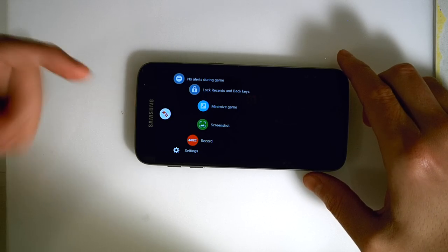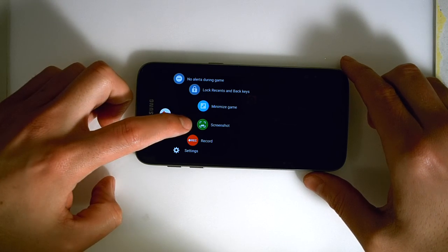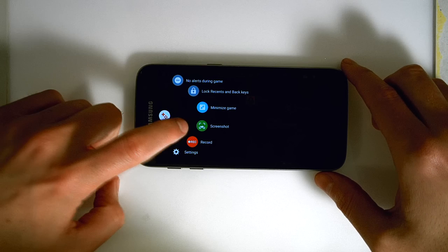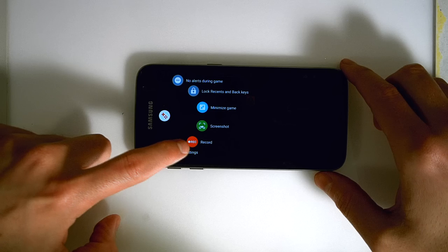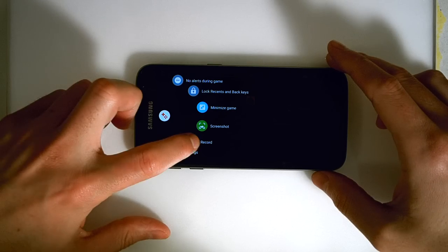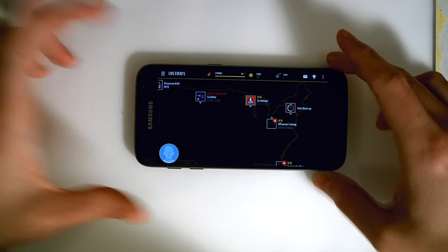The coolest option is you can take a screenshot. So let's say there's a level you and your buddy have not been able to beat — you finally beat it — you're going to take a screenshot of that victory screen. And here you can also record. I can actually record myself playing a game. So let's do that — I'm going to hit record. And recording has started.